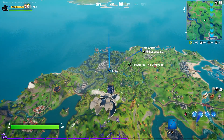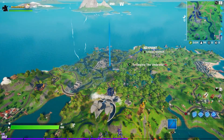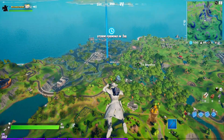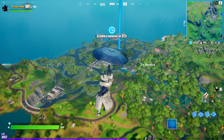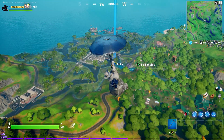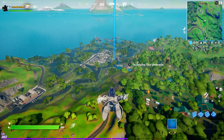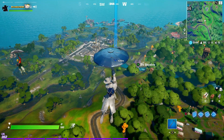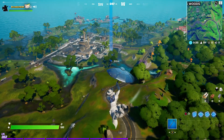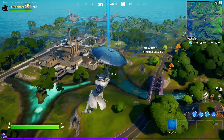This is part four of the Gnome Downfall secret challenge with the brand new update 14.50. I'm going to drop over here and collect some easy and free XP. I've marked this spot on the map so hopefully you guys can see that.